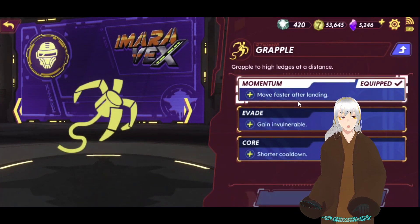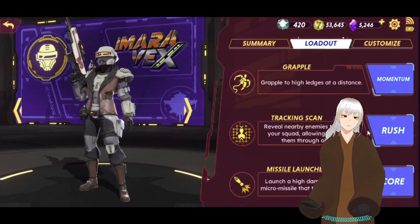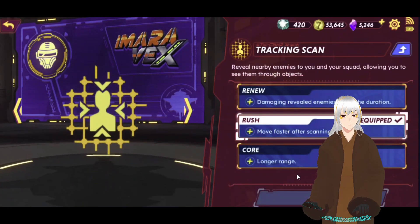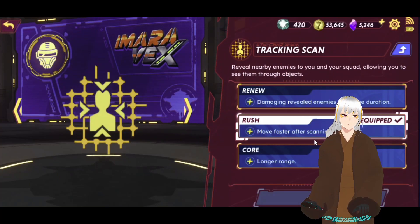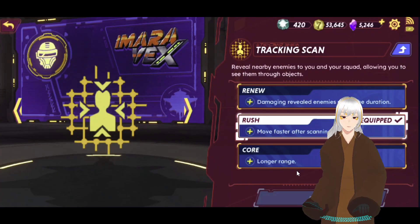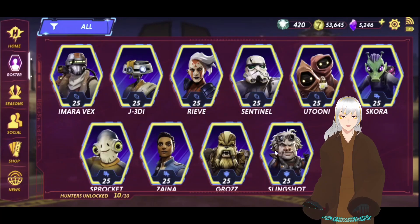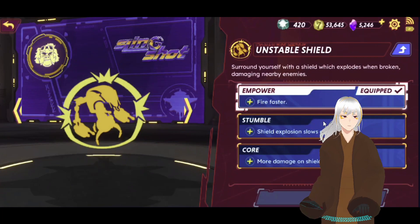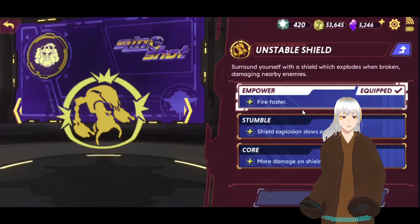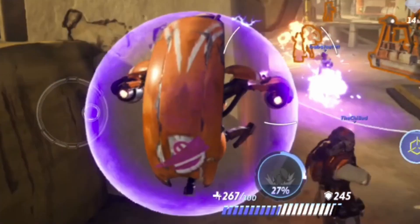For example, the Momentum grapple: you move faster after landing, but it used to take more time to recover. Rush: you move faster after scanning, but you used to move slower after moving faster. Now those negative effects are removed. Slingshot Empower, which I recommend — you used to fire faster but had a temporary shield penalty. Now you fire faster without that negative effect, so Empower is a lot more powerful.